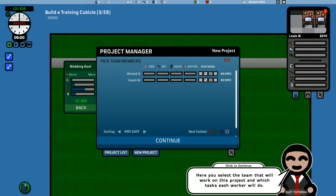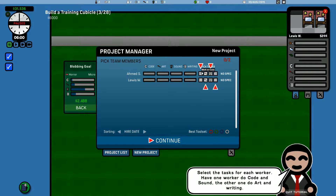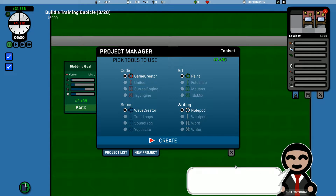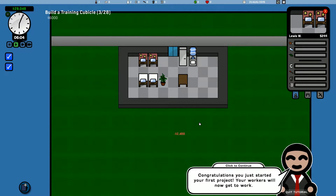Pick a team member. So team members are working on a project — which tasks to do for each worker. I'll go with where their little ticks are, why not? This is the tool selection screen — better tools yield better quality games. We can only use the rubbish ones. It's going to cost us $2,000 to make.